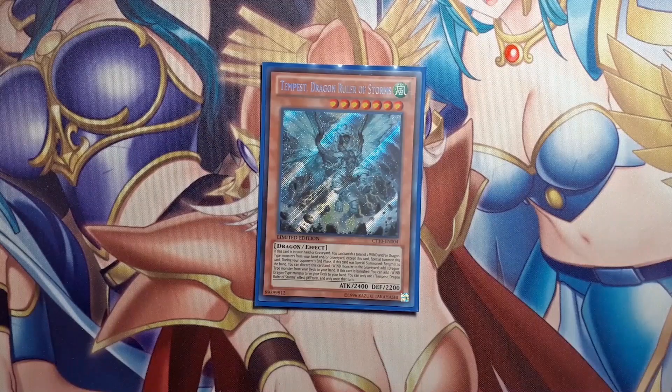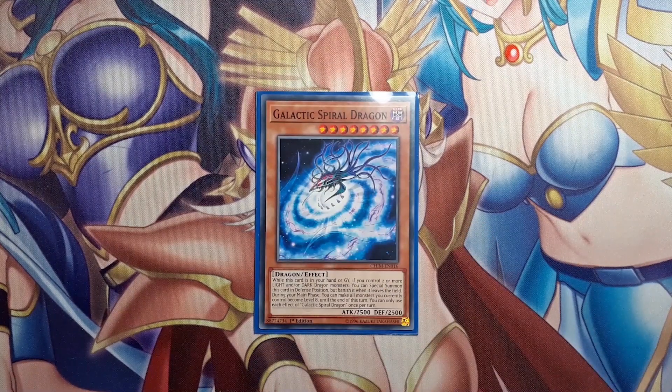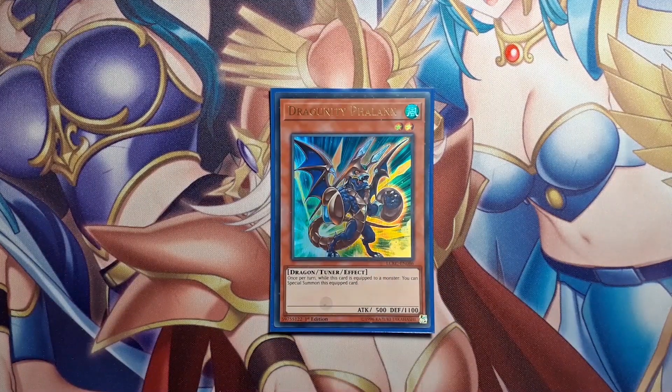Tempest, Dragon Ruler of Storms — since Dragon Ravine is in the deck you can send this whenever you want; it's pretty much a free beatdown monster every turn and free Fusion material for Shu. One Galactic Spiral Dragon because it helps you get Number 38, which is a small one-card engine that gets another negate on the field. If you want to play pure Dragon Maids you can only end on Shu and Heavenly Spheres, which isn't the best board, so incorporating these Dragon engines to make as many negates as possible is how you win consistently. One Dragunity Phalanx — with Romulus you usually search Divine Lance rather than Dragon Ravine. Divine Lance lets you equip Phalanx and then special summon it from the equipped zone so you have a monster to go into LP and Beastie.